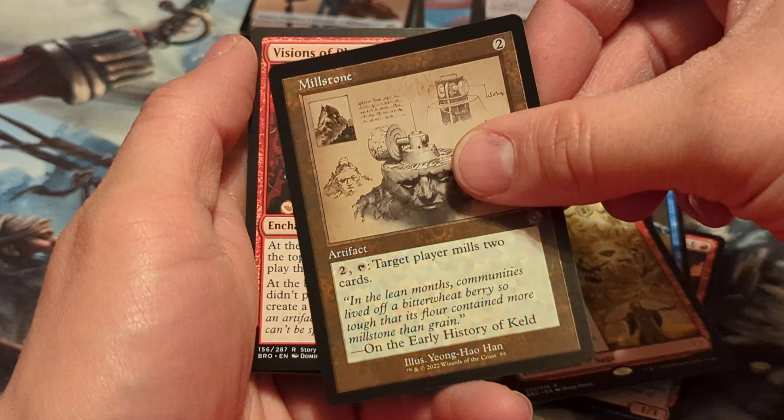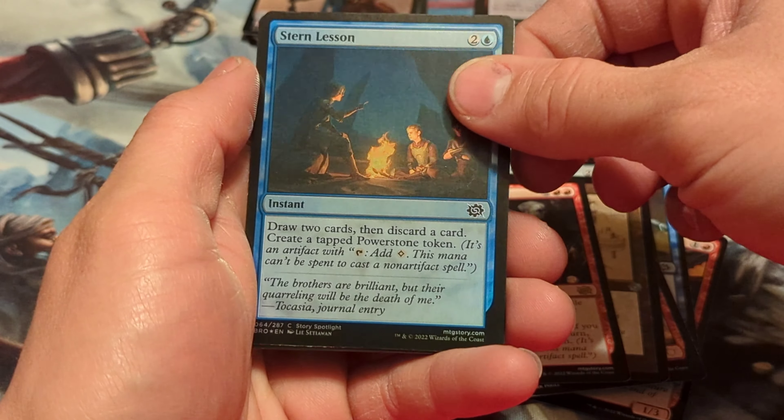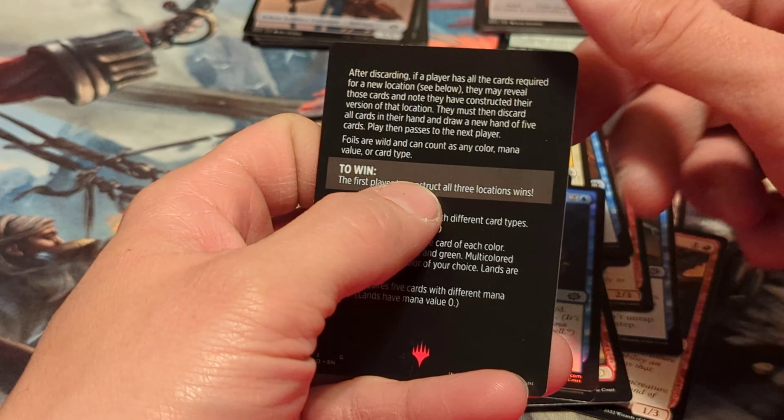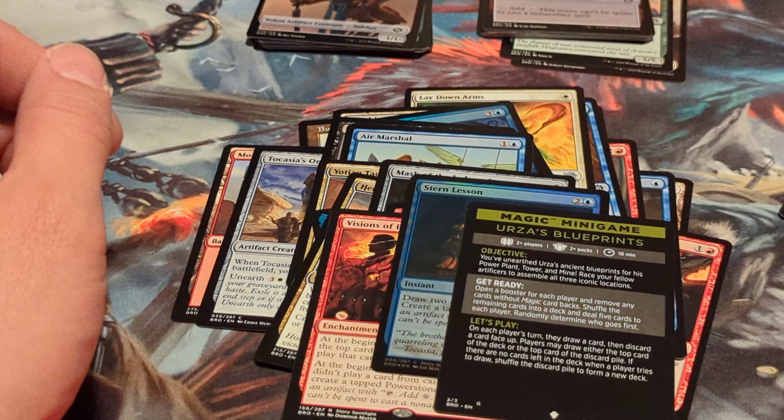Millstone. Another rare — Visions of Phryxia. And Stern Lesson. And just a Magic minigame — Urza's Blueprints.